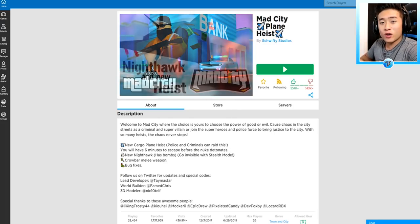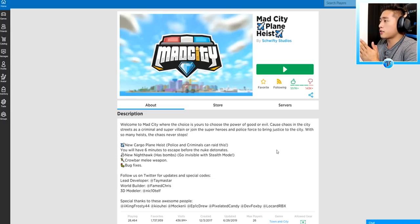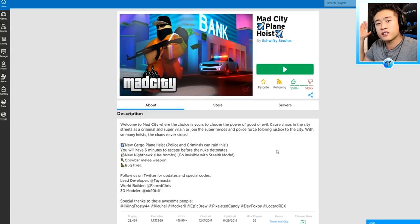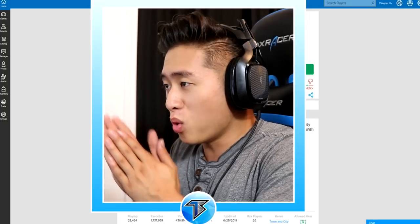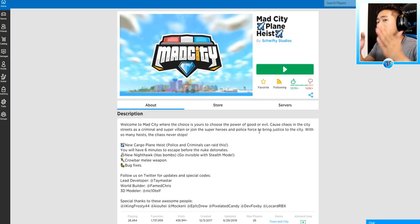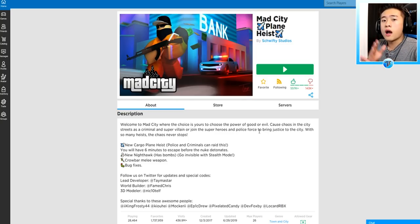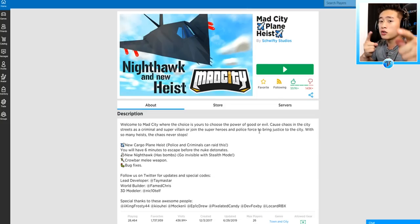What is going on guys? It is your boy T-Stingray and welcome back to another video! Alright guys, so it is another Mad City update that has come before us and today my dream has came true. We have a brand new heist and not just any heist, but a plane heist. I am truly excited for this because I've been waiting for a new heist for the longest time in Mad City. Now a lot of you guys don't know how or where to find this brand new heist. I will show you guys today, so hope you guys smack that thumbs up button for me showing you how to do this.